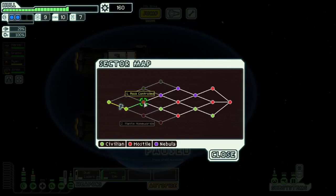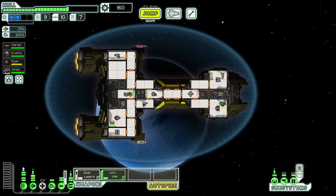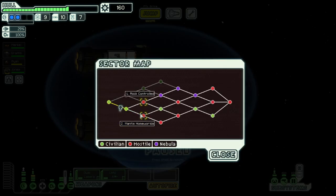Next sector — rock controlled or mantis home worlds. I think we do better with rock controlled. I don't really want to get boarded — the ship isn't especially equipped for it. The med bay is small and the airlocks are a bit funky. So yeah, I think we go rock home worlds and hope for the best.